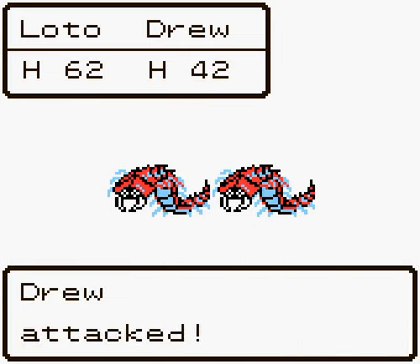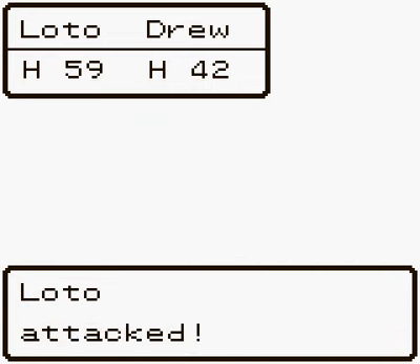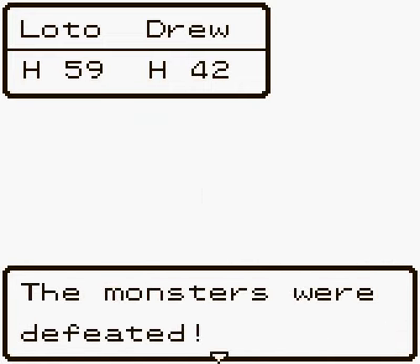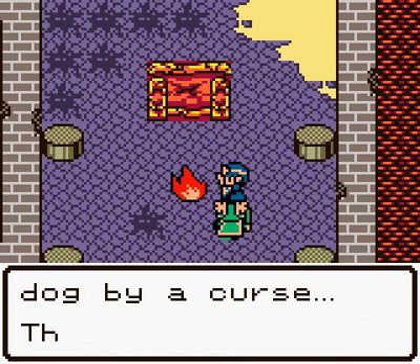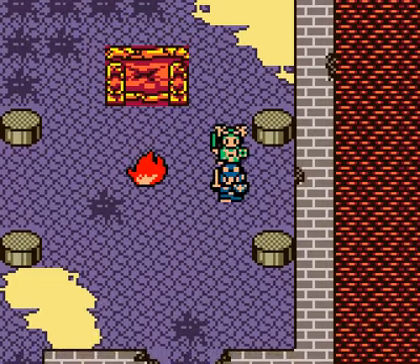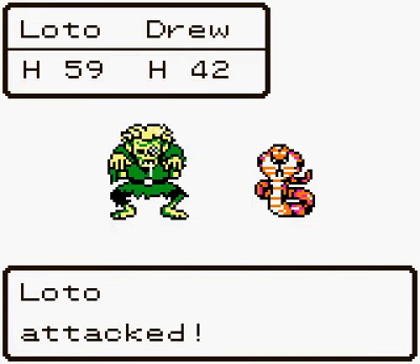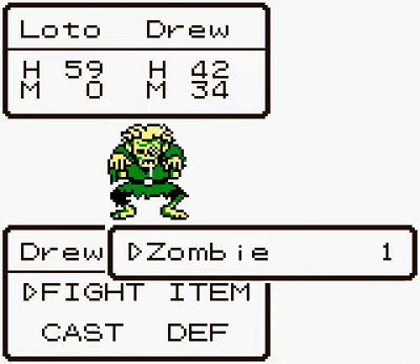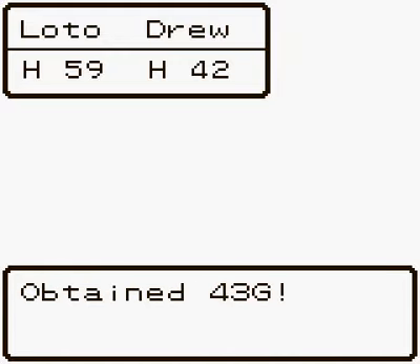Oh, there are enemies here. Two armor peeds. "I am the soul of Moonbrook's king. My daughter Lynn was turned into a dog by a curse. The shame of it." Okay, a zombie and two cobras — let's take out the cobras because they're poisonous and kill them pretty quickly. Zombies like to defend anyway. Critical! Got that.